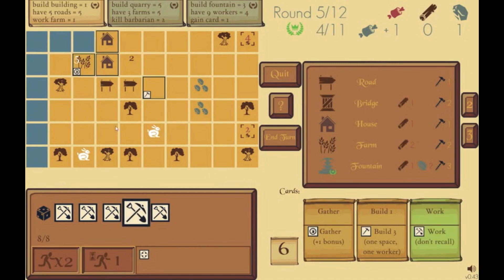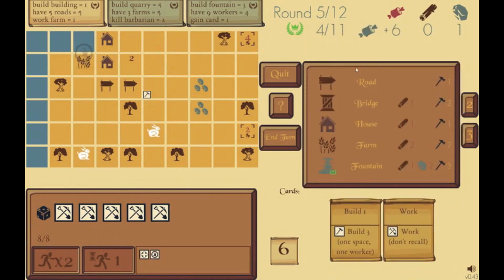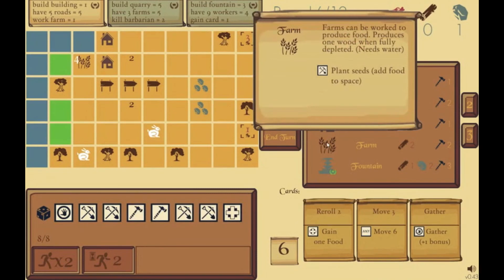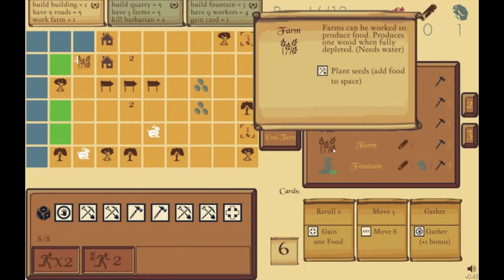I have a gather here and I want to gather. I could use one of my dice to activate him, but I have the gather card. The gather card is nice when you have another gather die — you get a plus-one bonus, so six food instead of five. But I don't have another gather die, so I'll just use the card to activate him. Now I have lots of food again. I have this builder out to build the road, and I can use my card again. Hovering the farm shows what dice can interact with it — the farm can only be interacted with by the worker.